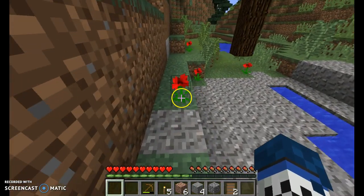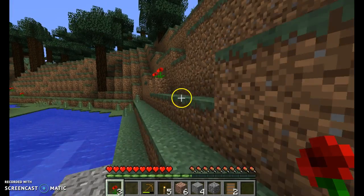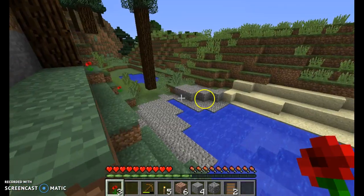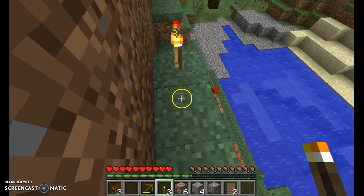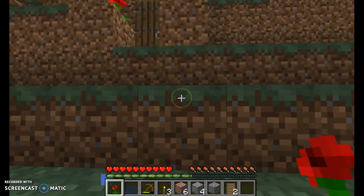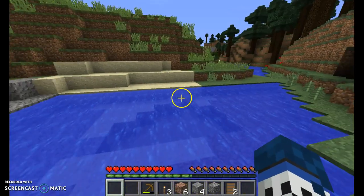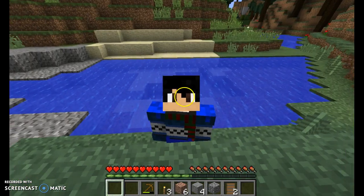And now we're gonna decorate our house — here we go. So guys, since we survived our first night in our world and we made a house, got a bed, got a crafting table, furnace, decorated our house, got torches — that's gonna be the end here. Hope you guys enjoyed — bye!